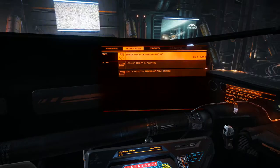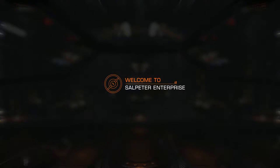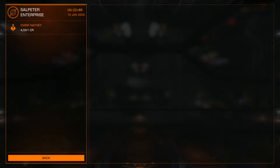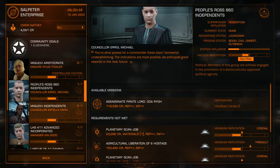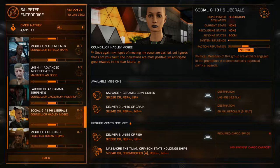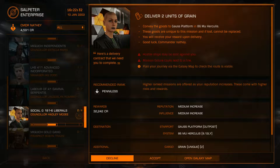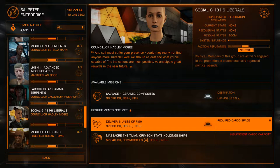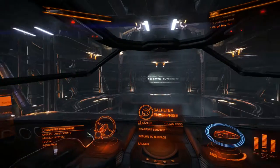So the progress we are trying to make is going to be very slow. Anyway, let's go into the starport services - we're at the Salpeter Enterprise so let's look at some missions. We need to do a mission. Two units of grain, maybe we can do this one. Gauze platform, okay, we'll do this one. We can transport some grain, it's not a problem. Let's open the galaxy map and plot our course.